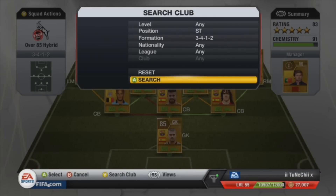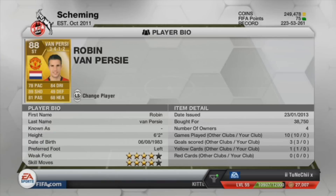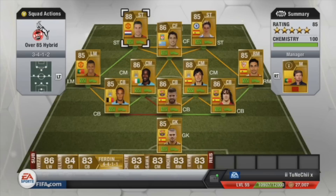On the other side we'll put in the one and only Robin van Persie — my favourite. He's got 4-star skills, 4-star weak foot, and look at the shot: 89 shooting, 81 passing, 84 dribbling. This guy is an absolute beast. The only thing that lets him down is his pace at 78, but you can work with it. He only cost 38.7K, which is quite cheap.